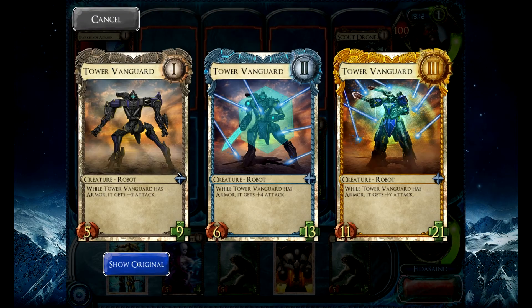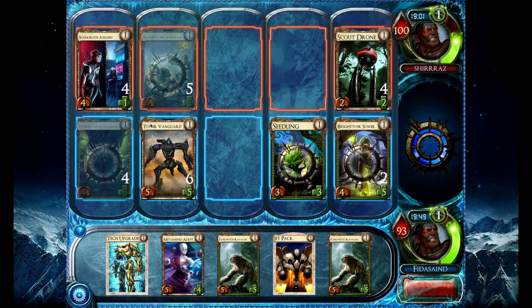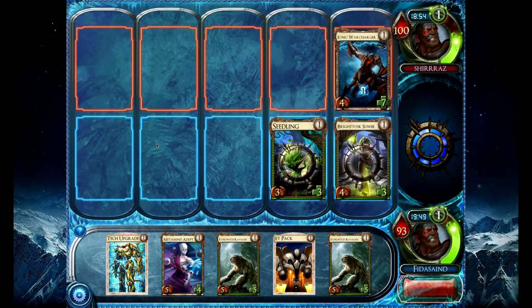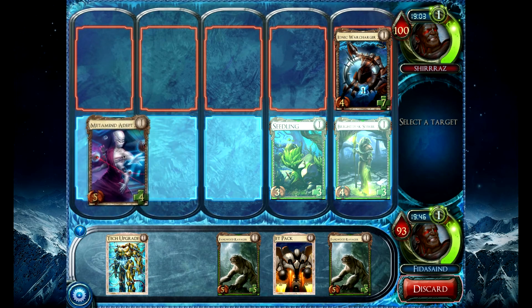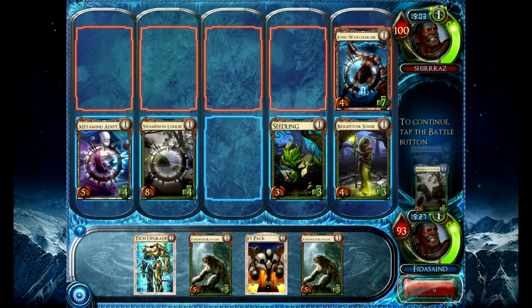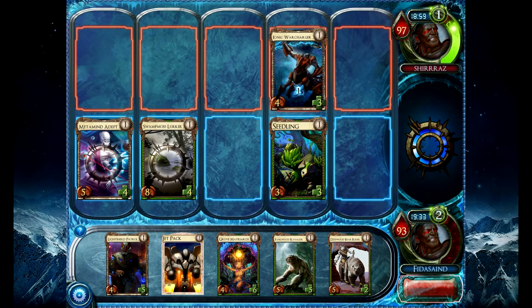I thought he should get armor too. Oh, so when he gets armor, he gets plus attack — that's what he does. I'm going to Tech Upgrade him. I'll start with a Metamind Adept and see what I draw. That's a tough choice. I could Tech Upgrade to just kill the War Charger, or I could drop a Lurker here. Leave the War Charger at three. If he wants to go and kill my Seedling, he can — that's fine. That's actually a good trade for me.